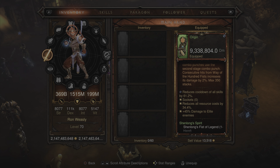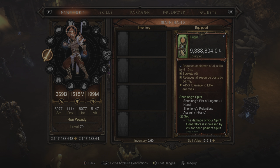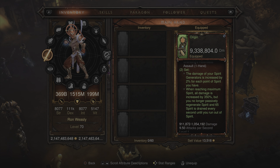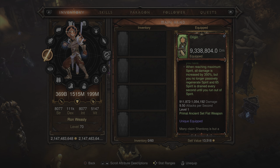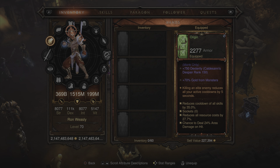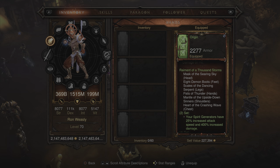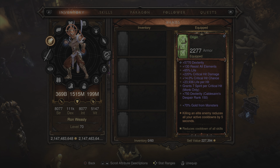The weapon shows 61.2% reduced cooldown of all skills, 34.4% resource cost reduction, and 45% damage to enemies. We have the two-piece set bonus: the damage of your spirit generators is increased by 2% for each point of spirit you have; when reaching maximum spirit, all damage is increased by 350%, but you no longer passively regenerate spirit and 65 spirit is drained every second until you run out. It's a level one primal ancient set fist weapon. Moving on to the first piece of the Remnant of a Thousand Storms set, we have the six-piece set bonus — no Ring of Royal Grandeur needed, so you can slot whatever you want in that jewelry slot.